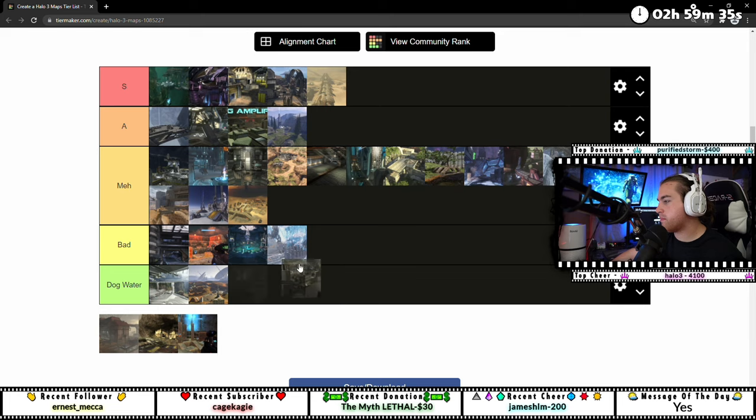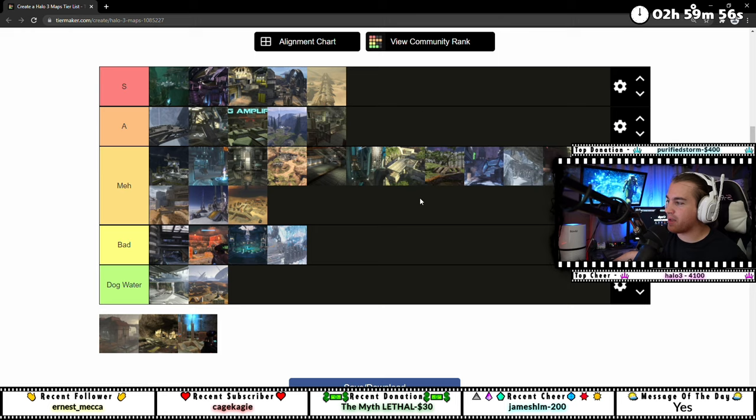One Flag — with hardcore settings this is a good map. I guess this goes A — it's a good map for Flag and competitive. I gotta keep it in A. It's a great map, I like it. It's almost A to me — and I know it's S for you, but S and A are interchangeable I guess.